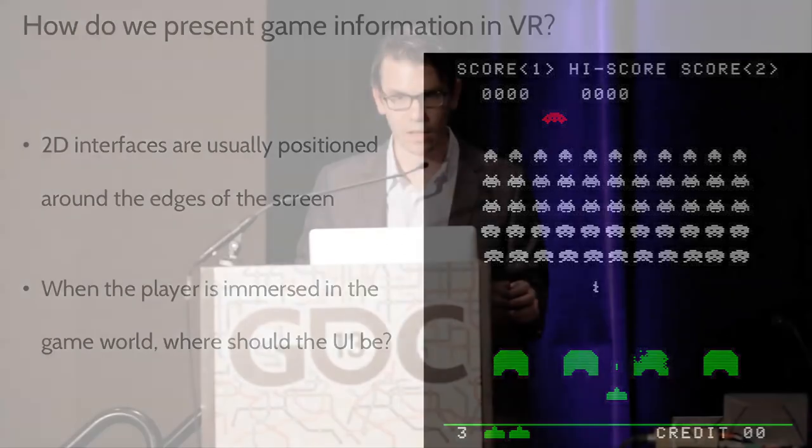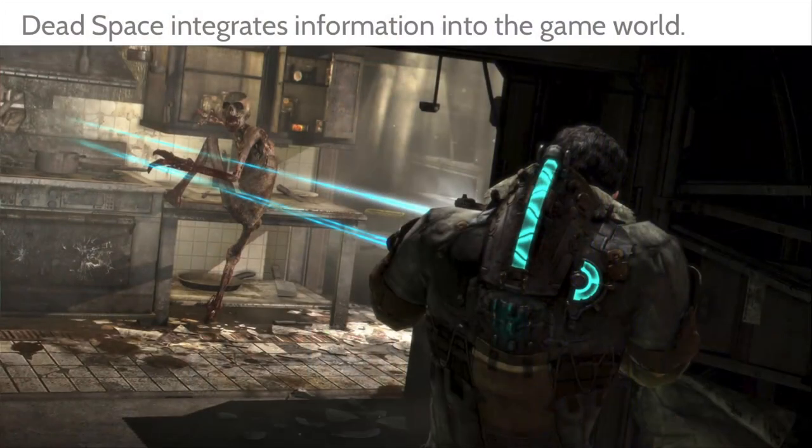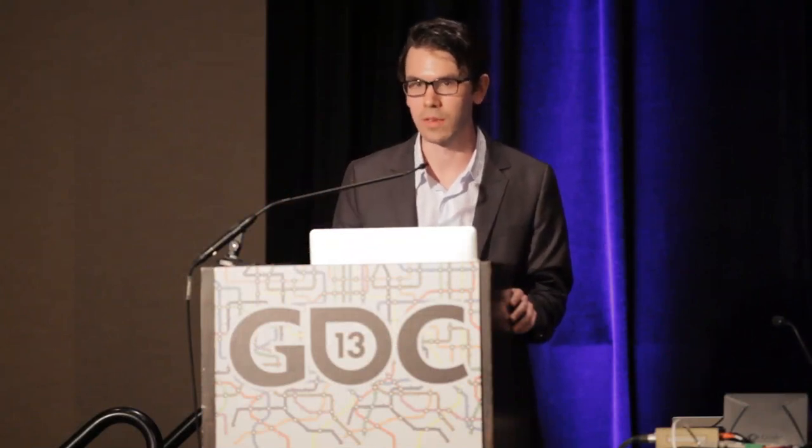Dead Space has done an incredible job with immersion, and they've integrated a lot of extra information into the game world — similar to Hawken's cockpit. Isaac's health bar is on his back, and another stat is shown as a semicircle on his side. The information is provided in a way that's completely integrated with the game world, making for an immersive setting.